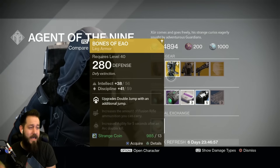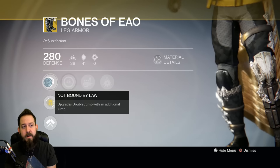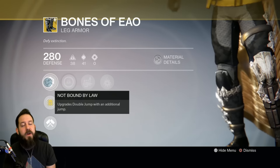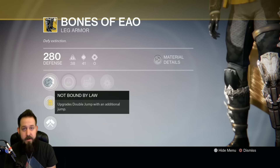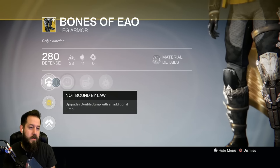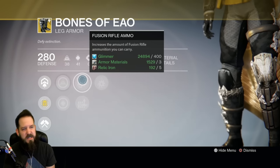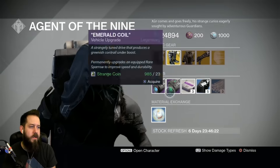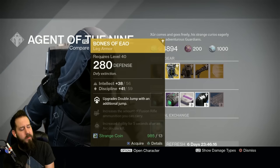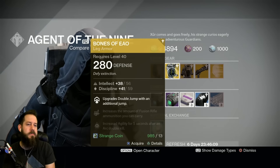Next, Bones of Eao for the Hunter — gives you an additional jump, so you can have quad jump if you do triple, or triple jump on those extra control jumps. Very much a preferred exotic for Hunters right now. The movement speed granted with, say, Might of the Multitools is incredible, especially if you're a shotgun runner. Comes with increased Intellect, increased Discipline, fusion rifle ammo, rocket launcher ammo, and Arc Double Down — which is fusion rifle ammo. Unless you love fusion rifles, you'll probably want to re-roll this. But it's Bones of Eao — if you don't have it, definitely pick that up.